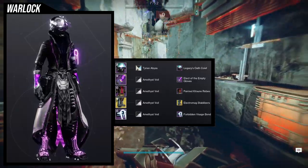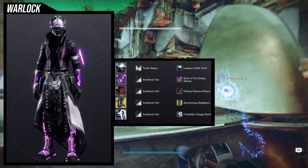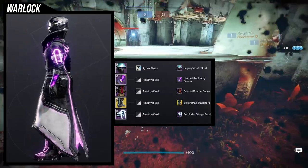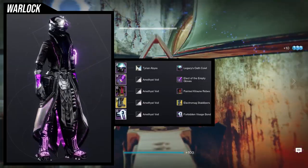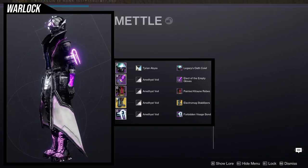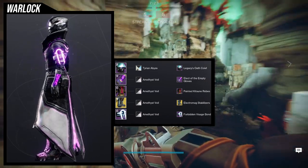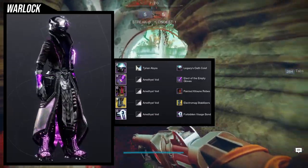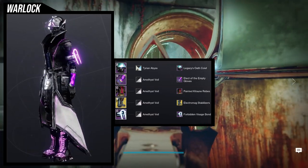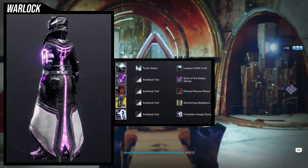For the warlocks, this one is kind of a flex — it just looks super cool. I wanted to go for an electrical look but I didn't want to use blue; I wanted to use purple. The Legacy Oath Cowl helmet already has purple in it, so I wanted to lean into that. For the arms, I'm using the Elect of the Empty Gloves because of the purple, and for the chest piece, the Painted Kitsune Robe with the Amethyst Veil shader because I love how dark yet purple it comes out.